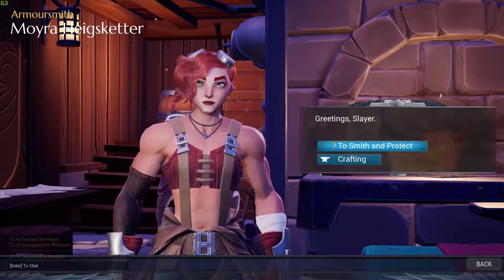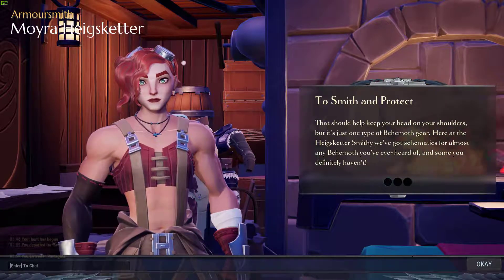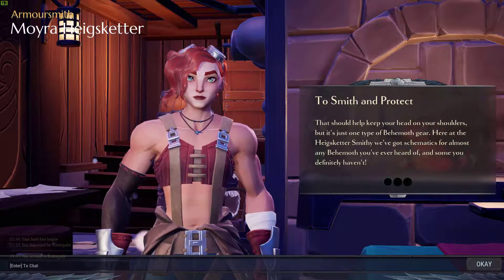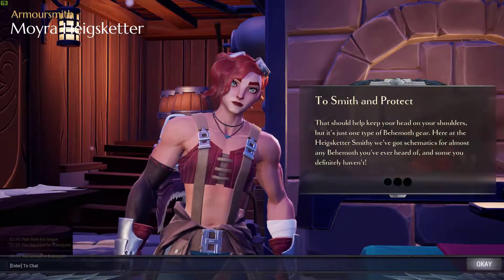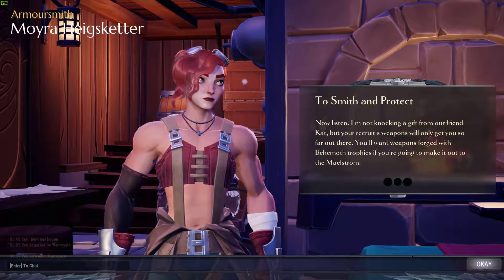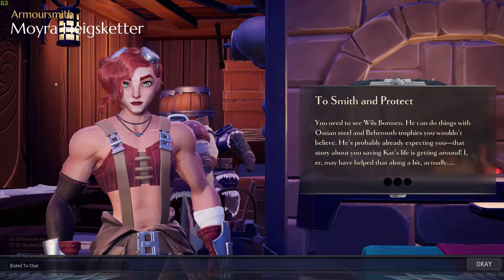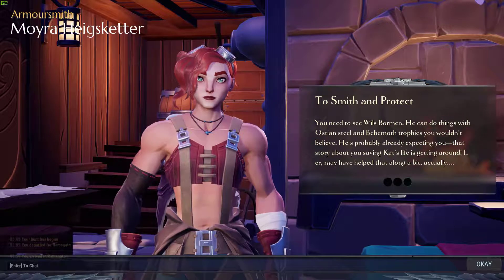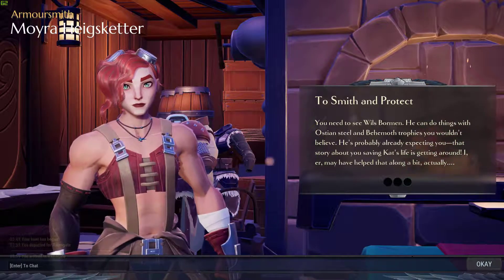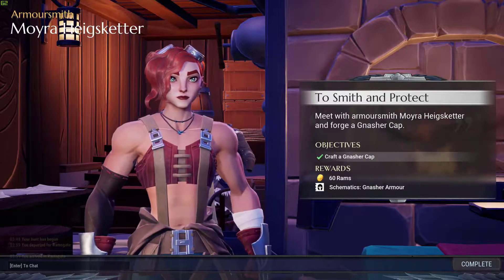Get on back to Smith and Protect. That should keep your head on your shoulders, but it's just one type of behemoth gear. Here at the Headseeker Smithy we've got schematics for almost any behemoth you've ever heard of, and some you definitely haven't. Look at them arms — bigger than my arms! Now listen, a recruit weapon will only get you so far. You want weapons forged with behemoth trophies if you're going to make it out to the Maelstrom. You need to see Willis — he can do things with Ostian steel and behemoth trophies you wouldn't believe. He's probably already expecting you. A story about you saving Cat's life is getting around. I may have helped that along a bit, actually. Complete it — 60 rams, schematic Ashes Armor.